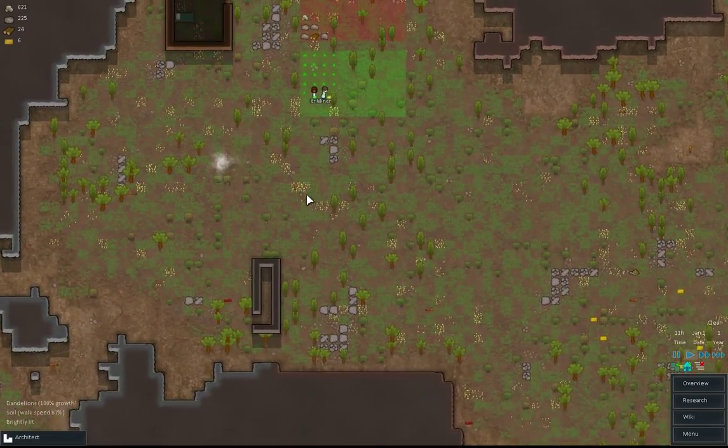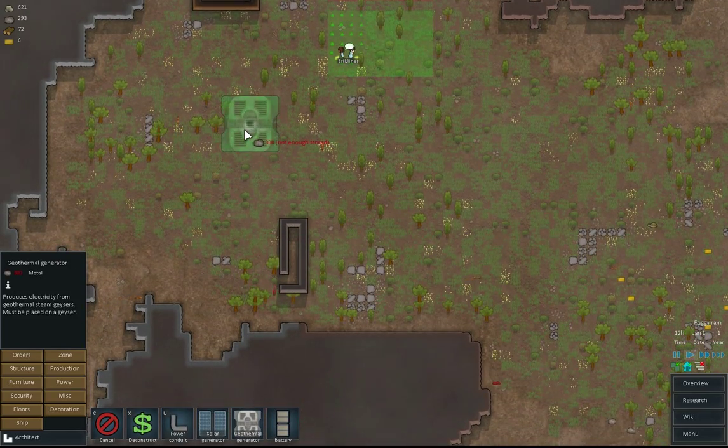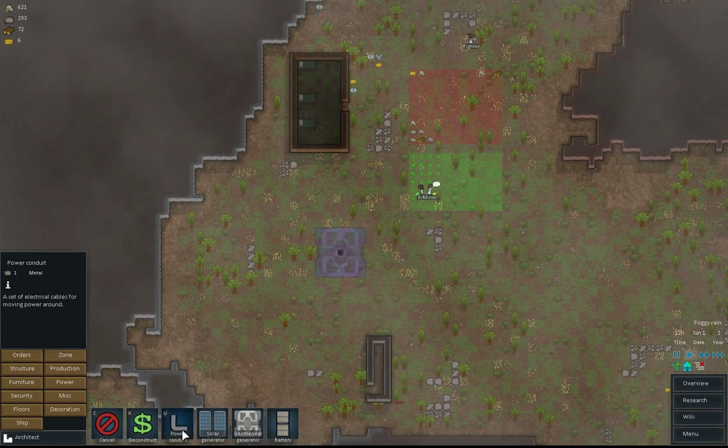Excellent. So I've got some metals — even more. So when I build stuff, if I haven't got it they'll go and sort it out. Let's set up a geothermic — I only need three metal for that. Seven more metal, which should be useful.